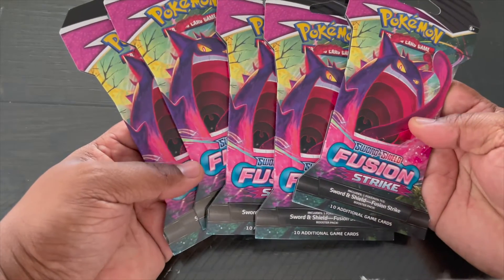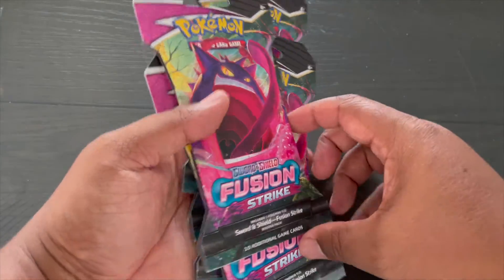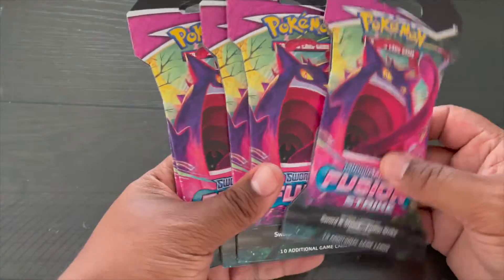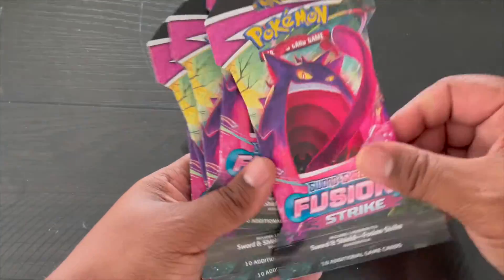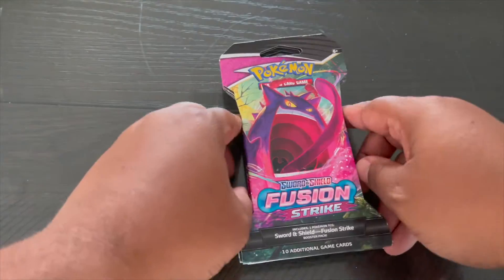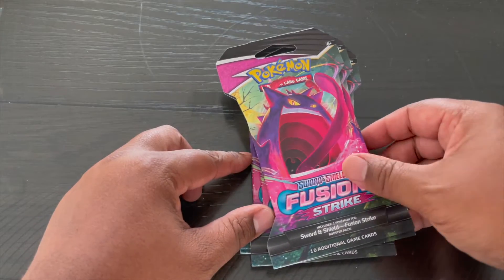This is the first time I actually got a bunch that were actually the same cover. That doesn't really matter honestly, but some people are just weird like that. They want to have different ones, or they think if Charizard is on the cover, they're going to get Charizard. But that's not always the case. Anyways, without further ado, I have five packs of Fusion Strike and we're going to open them up.